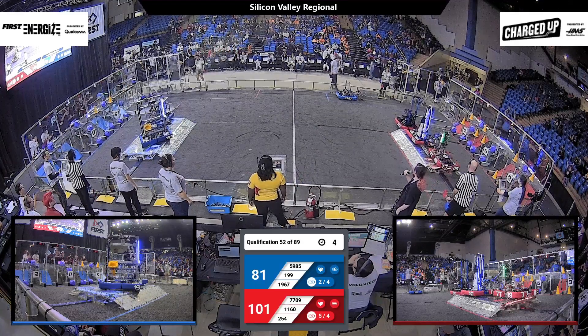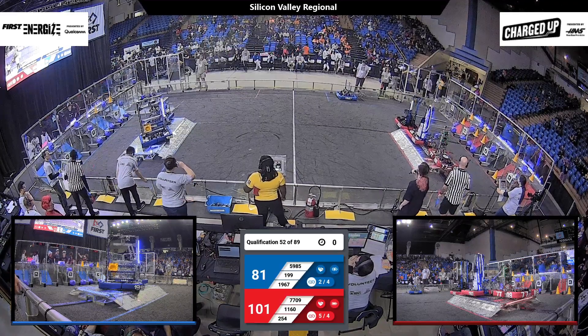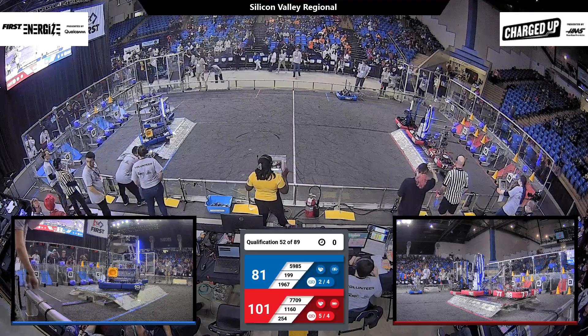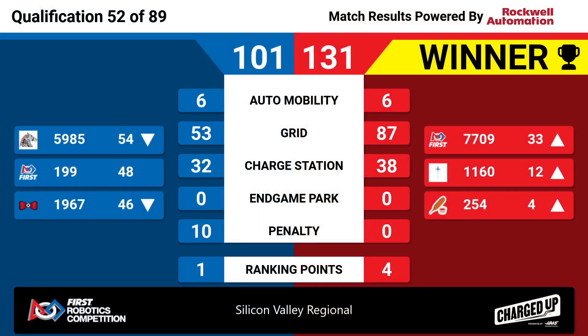1967 over in the other loading zone — no other movement is going to happen in this match. The score is 131 Red to 101 Blue. That's going to get four ranking points to the Red Alliance, moving 254 up to the fourth position. But the Blue Alliance will get a ranking point for the charge station bonus.